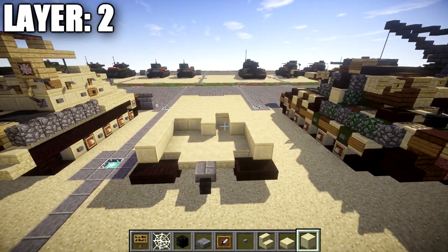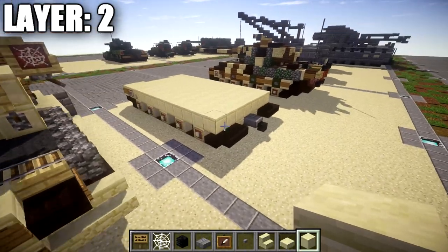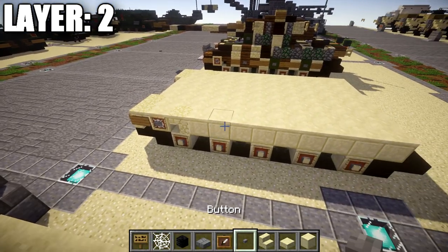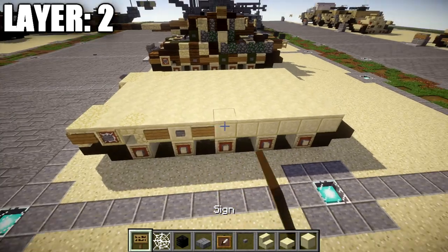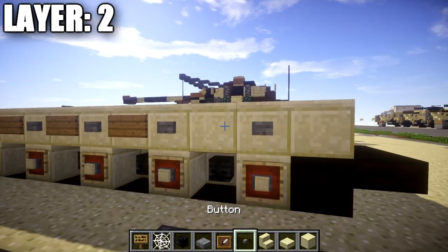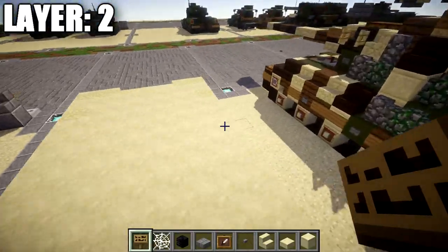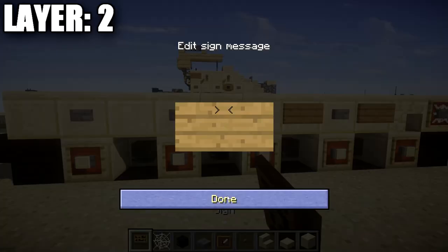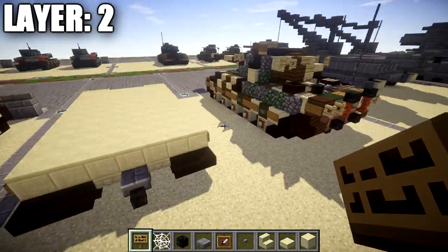Going back from the sandstone stairs, place nine smooth sandstone blocks back on each side. If you're doing an interior you can leave the space open or fill it in — I just fill it in to keep a clean look for each layer. On the sides, start placing an alternating pattern of signs and stone buttons: sign, stone button, sign, stone button — keep doing this alternating pattern along the side. Do the same on the other side: signs and stone buttons alternating all the way along.